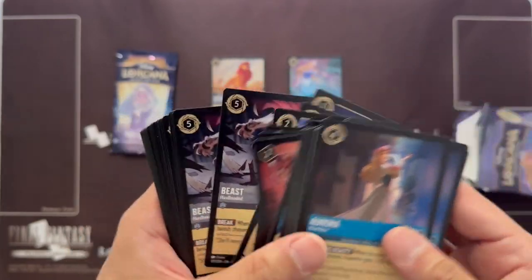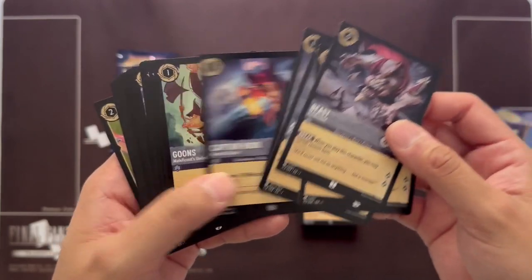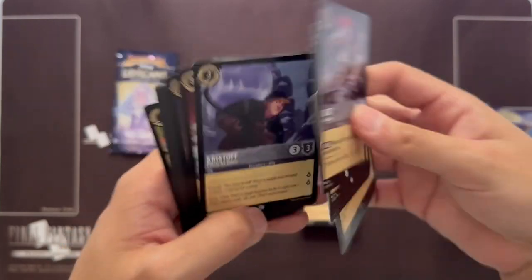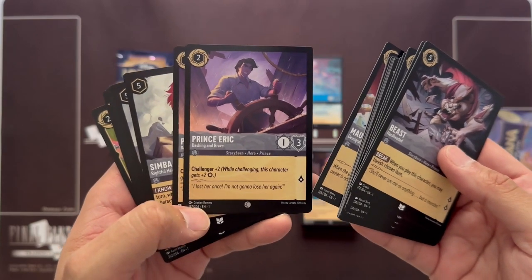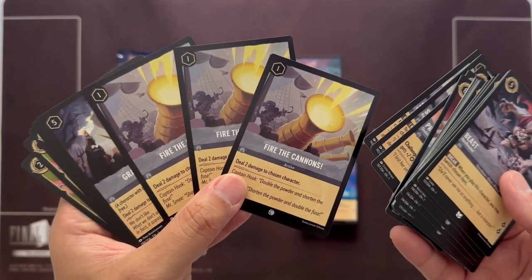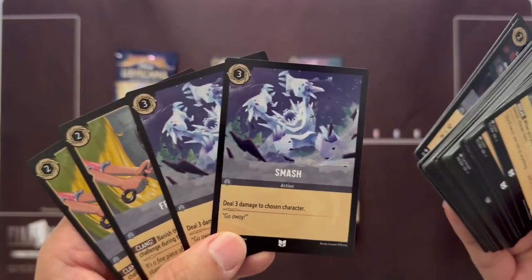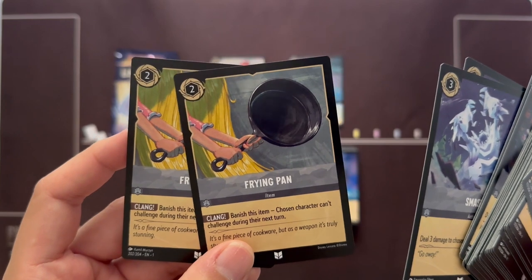Coconut Basket — whenever you play a character, you may remove up to two damage counters from a chosen character — very solid. Getting into the Steel stuff: Beast breaks items when he enters and quests for two. A decent Captain Hook that can challenge from turn one. Hercules is a good bodyguard. Christoph is a solid 3/3. We have Maui — the 8/8 — he's pretty good. And we have Prince Eric. Fire the Cannons is your good low-cost spell. Grab Your Sword is your strong rare card — just deals two to your opponent's board. Ransack draws two, discards two. Smash deals three damage to a character, and Frying Pan banishes an item and prevents a chosen character from challenging during their next turn.